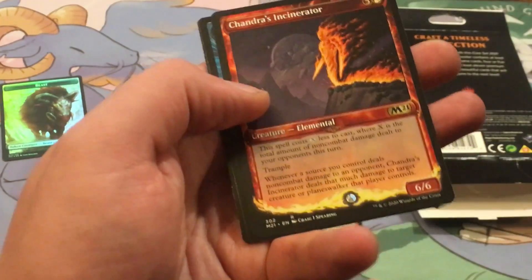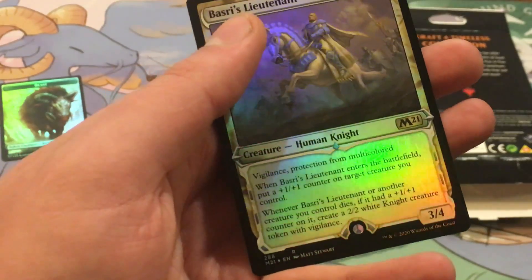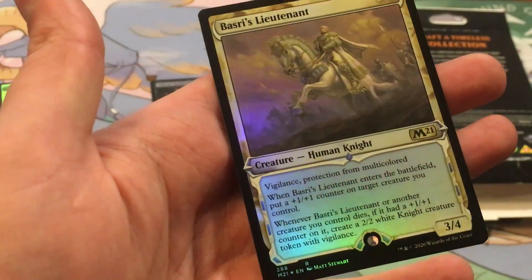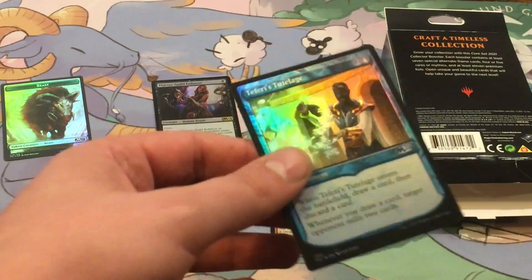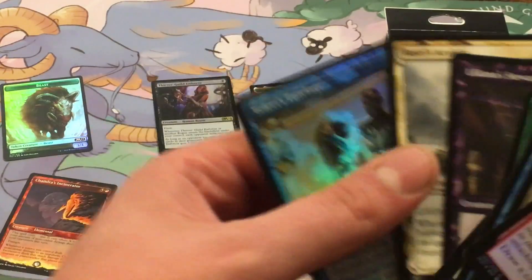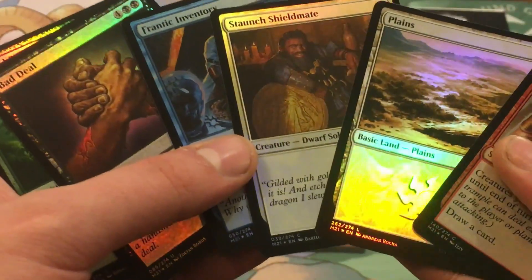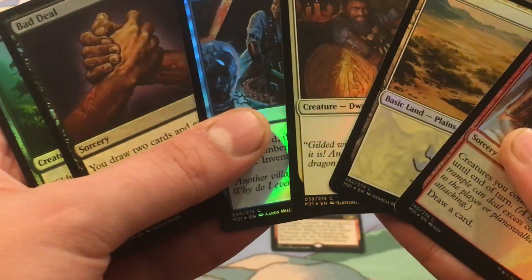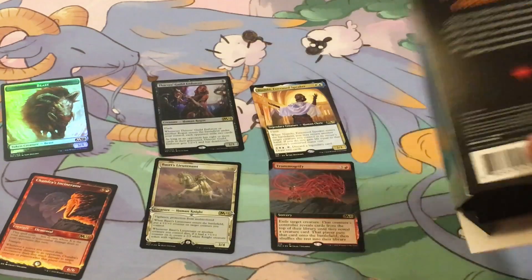Lame deck cards. Hey, Gadrak's Incinerator! That's a rare, that's an uncommon — cool uncommon, rare. Weird border, weird border, weird border — I'm gonna say maybe weird border. And these are all premium foils, so: six, seven, eight, nine, ten, eleven, twelve foils.